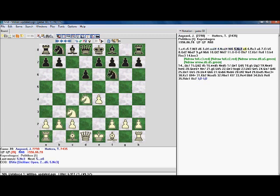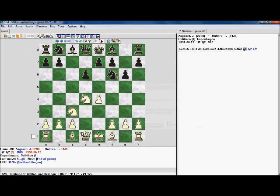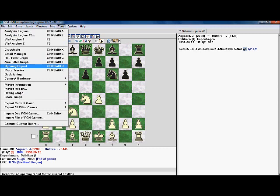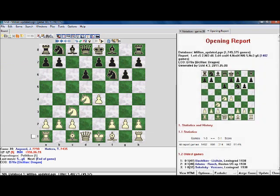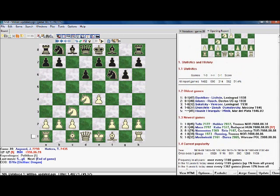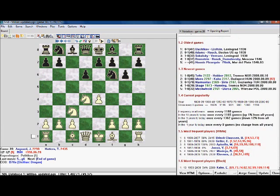Suppose I want to look at the Dragon variation. Under Tools, Opening Report — what it does is make an opening report, and this is really cool. It shows what database it's from, the moves to get there, the ECO code, statistics, the oldest and newest games, and the evolution of the theory. You can see the Dragon's popularity — it sort of peaked in the 90s, possibly before castles queenside was discovered. It shows frequency in the last ten and five years.